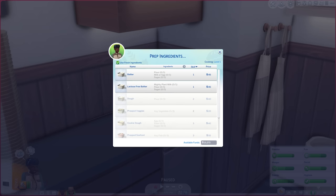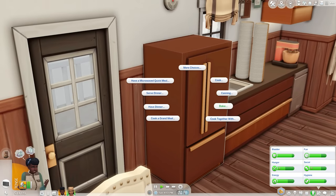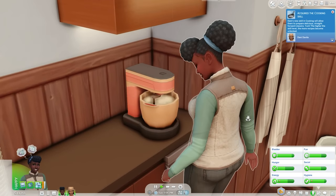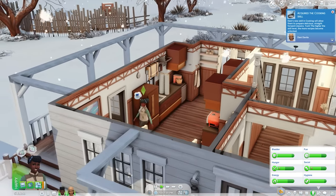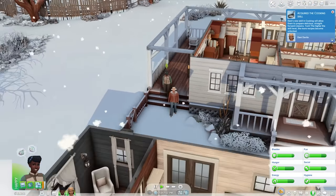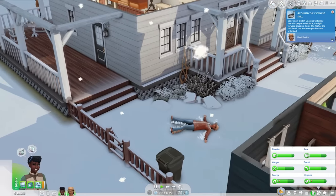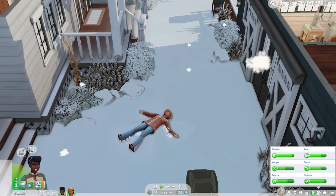Before we go to the waffle maker we need to make batter first. For prepped ingredients with the stand mixer we have batter, lactose-free batter, dough, prepped veggies, cookie dough, prepped seafood, prepped meat, and prepped meat substitute. I love all of this — we essentially got like a mini cooking overhaul with this pack and I live for that. So we're going to prep some batter — we need flour, milk or egg, and sugar.